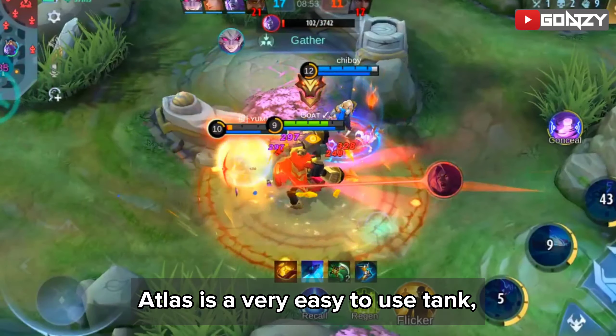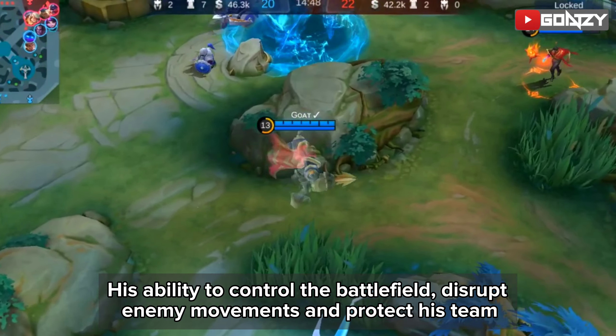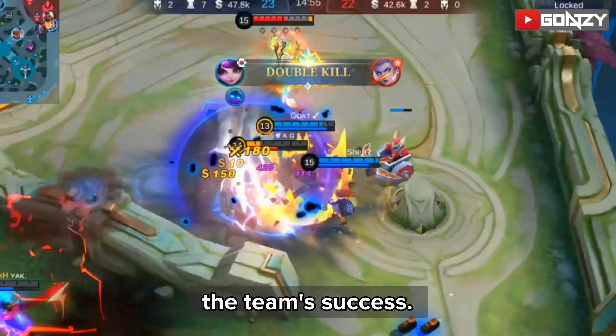Atlas is a very easy-to-use tank. You can use his ultimate and set up enemies easily. His ability to control the battlefield, disrupt enemy movements, and protect his team makes him a highly impactful presence in team fights, and significantly contributes to his team's success.